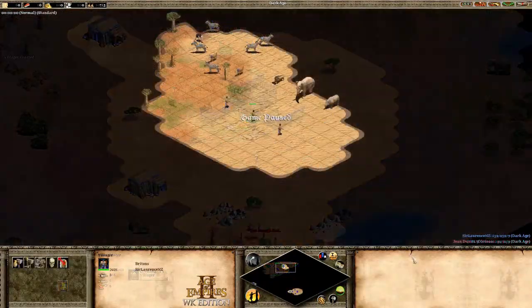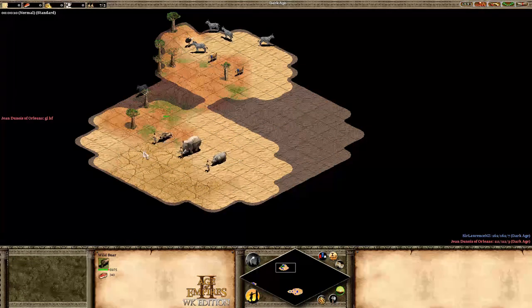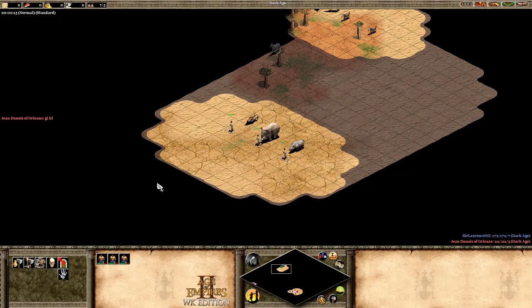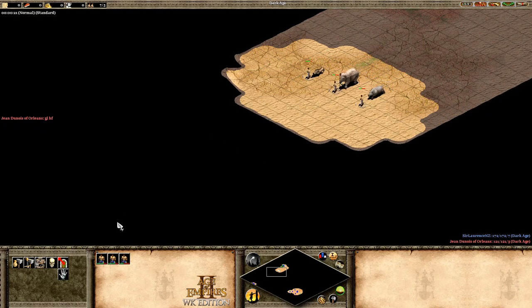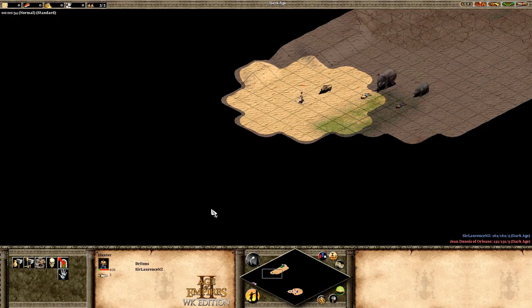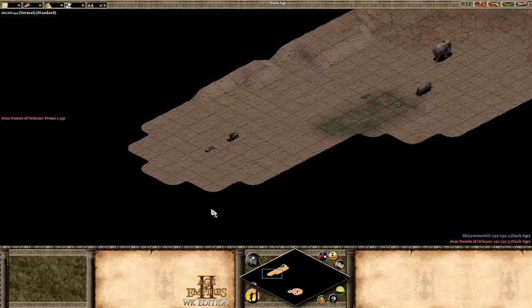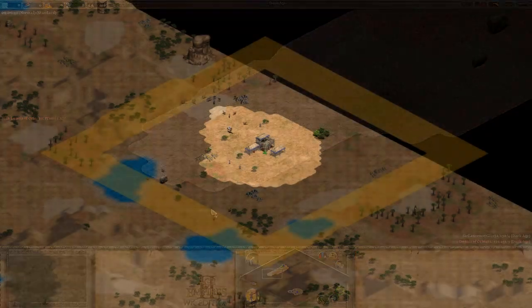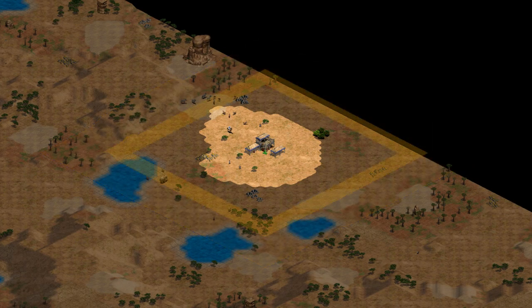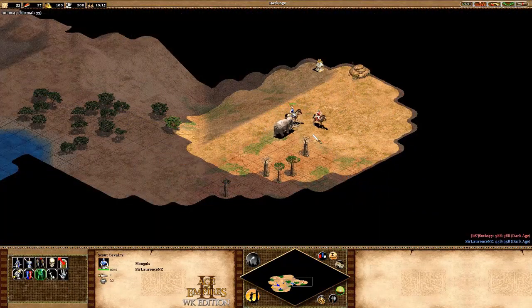Finally, there's laming, which is incredibly risky on Serengeti due to several factors. Not only are you contending with the elephant's faster attack animations, but there's also only one elephant, with the other being substituted with ostriches and zebras. Because of this, failing to find and lame your opponent before the first lure is very difficult, made even harder with the closer elephant spawns helping your opponent to see and deny the lame, leaving you with a heavily injured or dead scout hindering your potential to lure hunt or maintain map awareness.